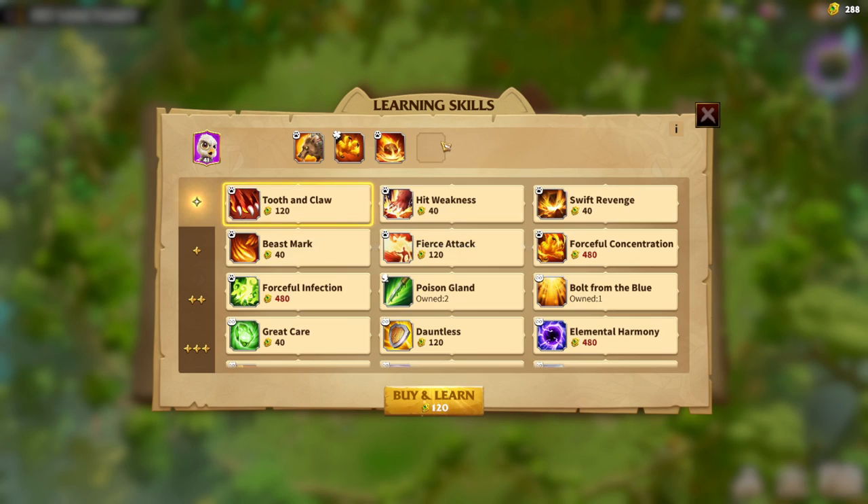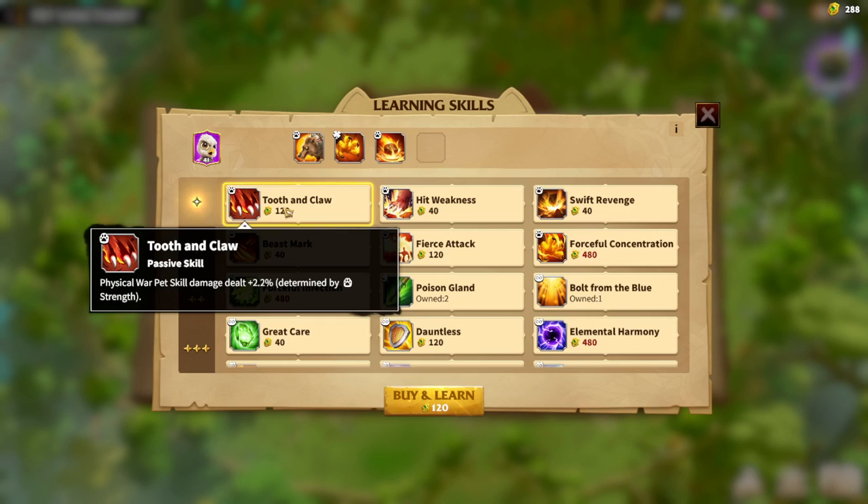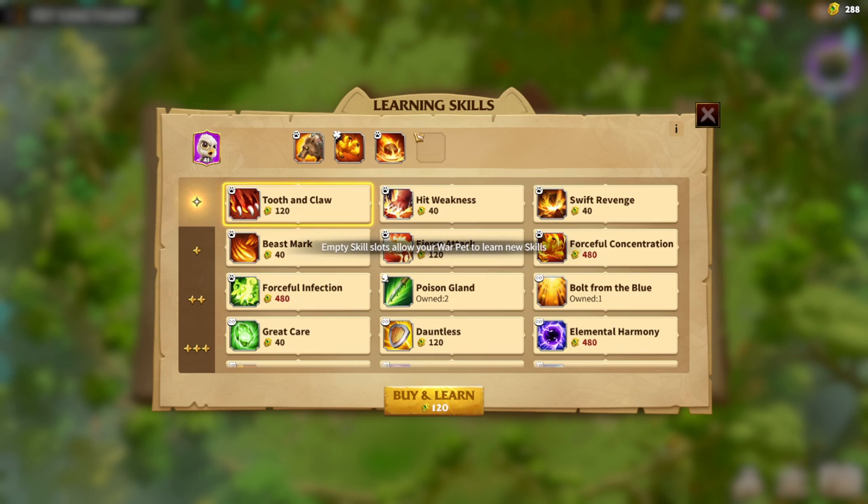So if you want to learn a new skill, you need to have more than one of that skill. If I have a couple of Tooth of Claw, I will try to learn it many times until it appears on my empty slot.